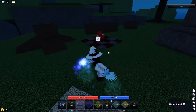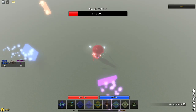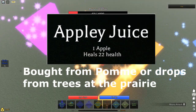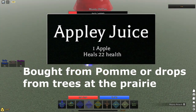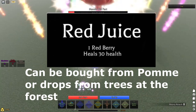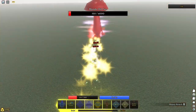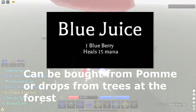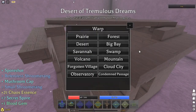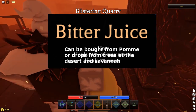All stats are from putting one of each in the pot. Apple heals 22 health and can be bought from Palm or found in trees at the prairie. Red berry heals 30 HP and can be bought from Palm or drops from trees in the forest. Blueberry restores 15 mana and can be bought from Palm or drops from trees in the forest. Lime heals 11% of max mana and 12 mana, and can be bought from Palm or drops from trees in the desert or savannah.